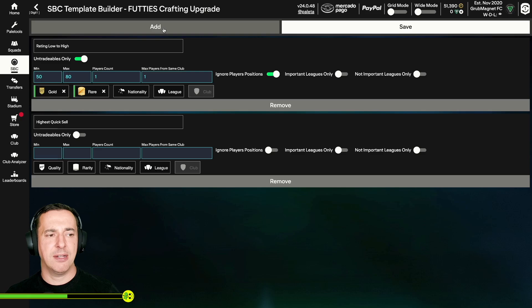Then the second rule: rating low to high, untradables only, 50 to 84 rating range, player count 10, max players from same club 10, ignore player positions, quality gold, rarity common. Then we just save it.